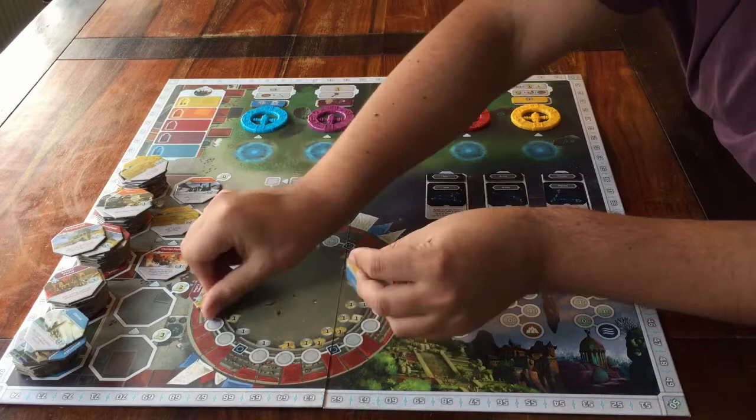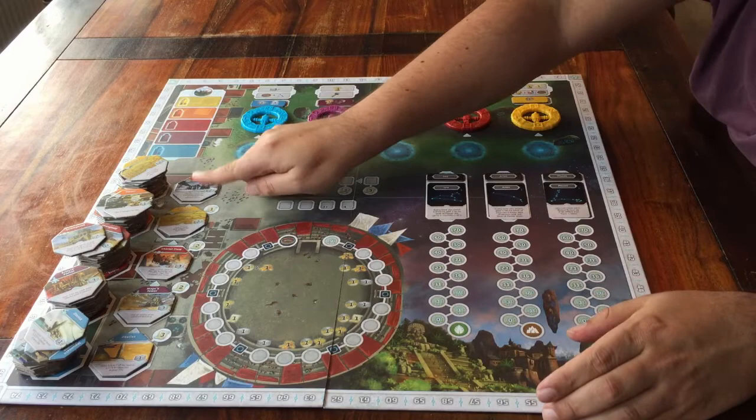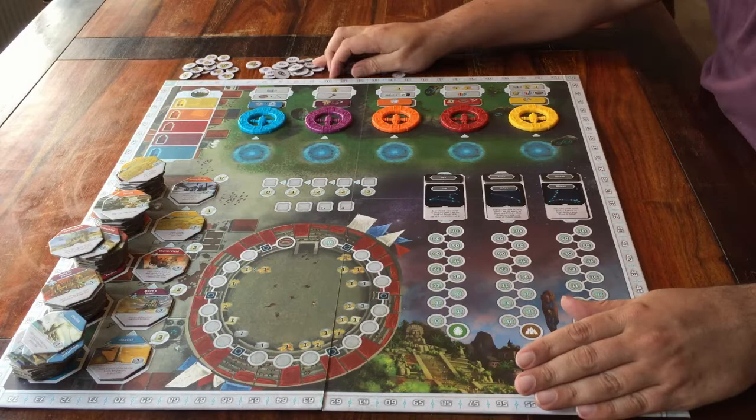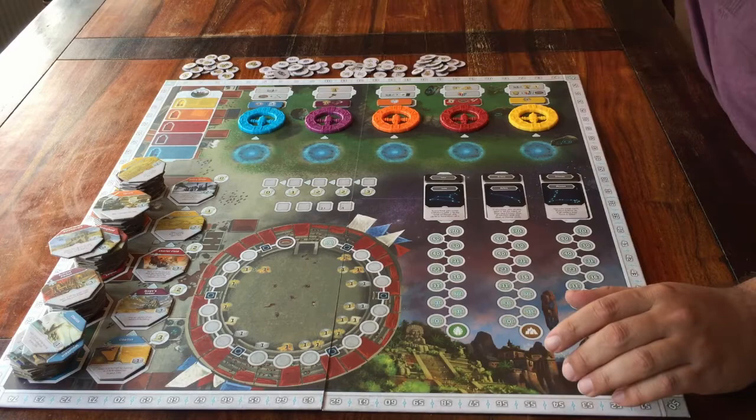Time to put some things next to the game board. We've got food, stone, some parchment that is called wisdom, and gold. Make a supply of these tokens somewhere. You also have these black tokens with a blue circle — stack them up and place them close by.